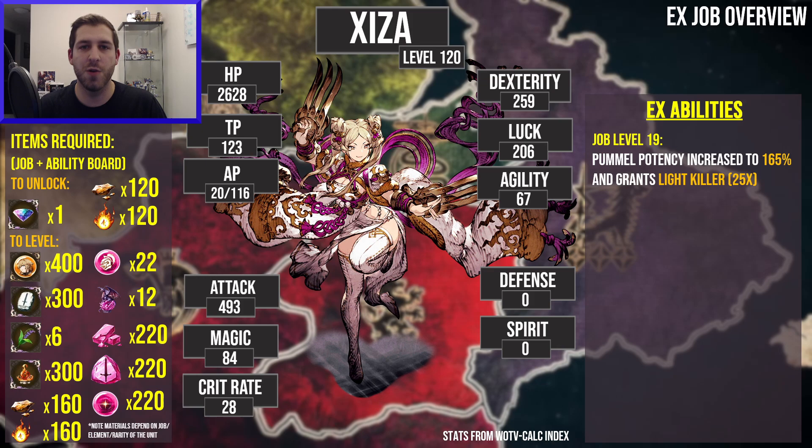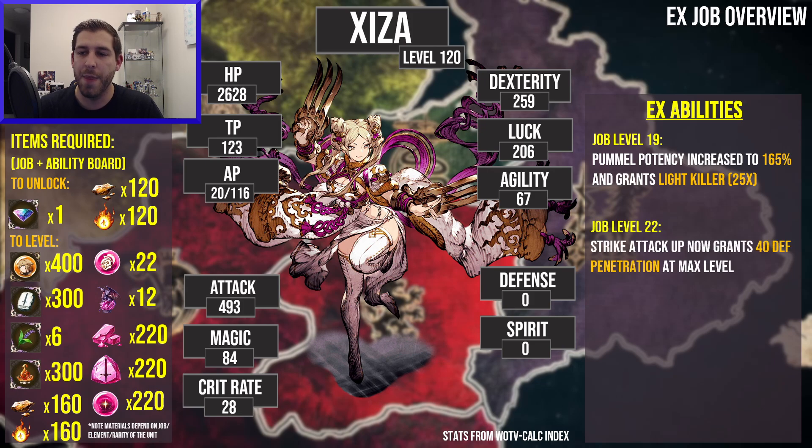Her EX abilities are very cool. Pummel's potency gets increased to 165 and it grants a light killer — that's going to be important for taking out Yuna. It's also a two-hit attack, so if you're going against people with barriers, that takes two hits off their barrier, which is always welcome. At job level 22, her Strike Attack Up skill will give 40 defense penetration at max level. That's a really huge amount of defense penetration to have innately — you don't have to use a buff. It's just always there, which is huge.